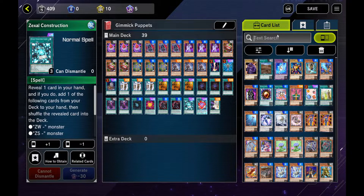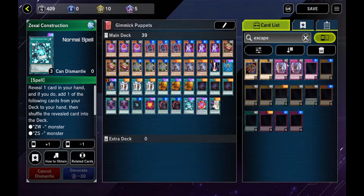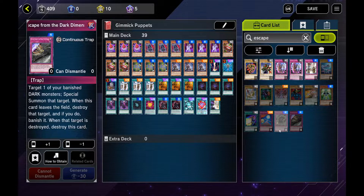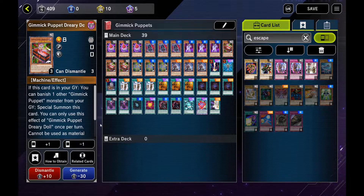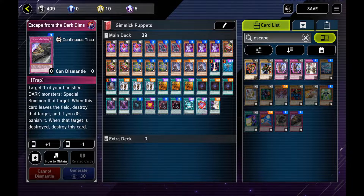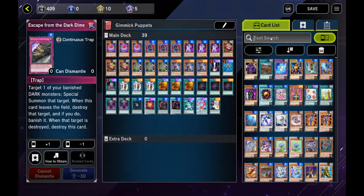Other people might run Escape from the Dark Dimension, which lets you bring a banished Dark Monster back. Since you're going to be doing that a lot with Dreary Doll, that's actually a really good card for this. I don't usually run it, but there are times — say you get Raigeki'd or field wiped — where the only thing you can do is bring out one Dreary Doll because it's a once-per-turn effect. If you don't top-deck another monster, you're basically stuck in an endless loop. This way you can at least build up your board again.